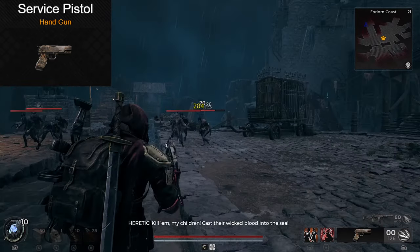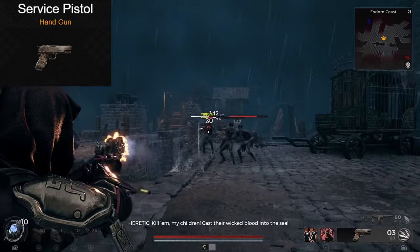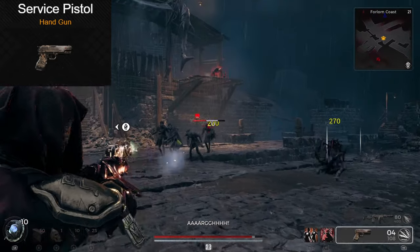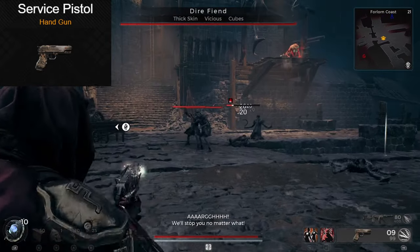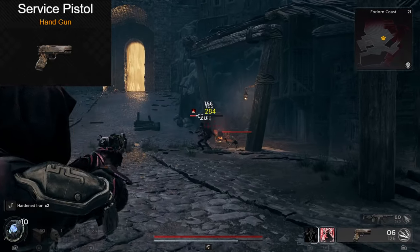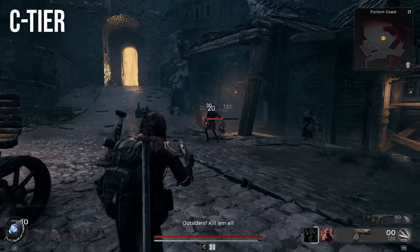Let's review the Sureshot Pistol next. So what can you say about this one? This feels very similar to the Repeater Pistol, but that one has a 15-round magazine, and this one only holds nine. It's fast, it's accurate, but that small magazine and mid-damage just keeps it locked away in C-tier, right next to the Repeater.